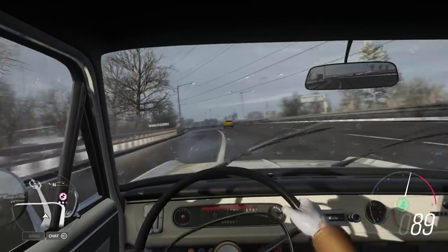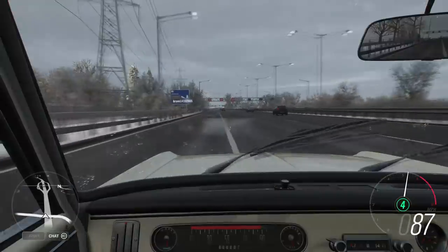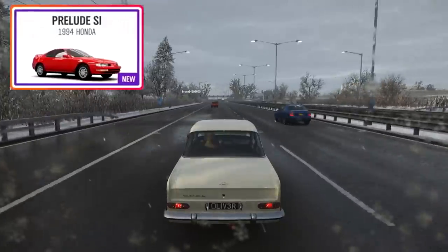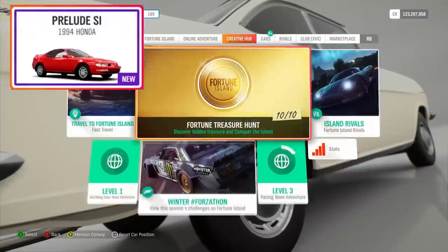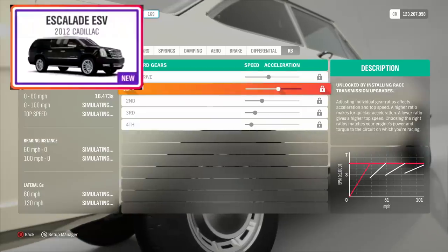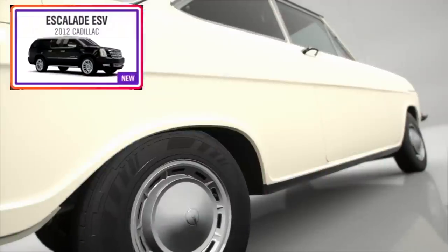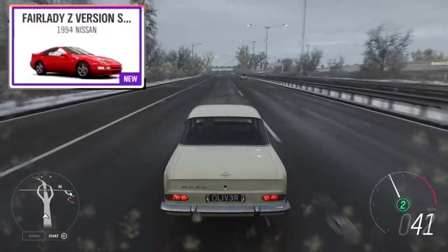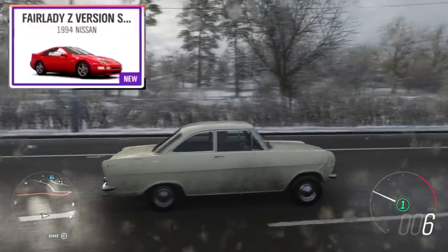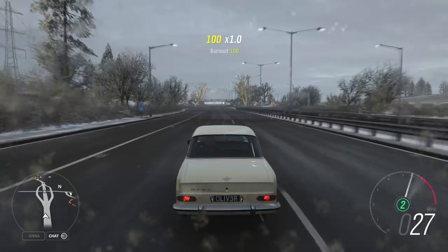After the Car Pass vehicles, that's it for the Car Pass forever. We're also getting the 1994 Honda Prelude, coming via a seasonal championship of some sort. Then the 2012 Cadillac Escalade, from some kind of championship or Forzathon shop. And then the fan favourite — the 1994 Nissan Fairlady Z Version S Twin Turbo — which will be available at some point as well. That's it for the new cars.